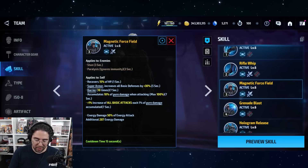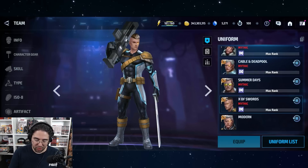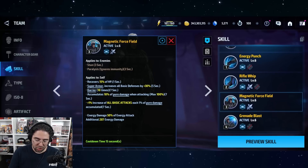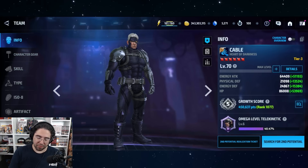For those wondering about his heal: I didn't really notice the difference because he doesn't get hit very often, which is nice. But the healing is absolutely less than before. The old uniform had a 5% heal for 5 seconds - that's 25% total - whereas the new Heart of Darkness Cable just has 15%, so it's actually 10% less of a heal.